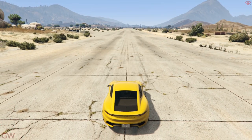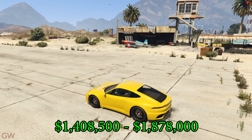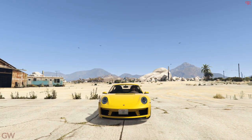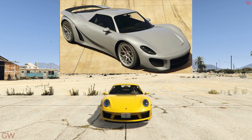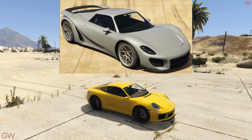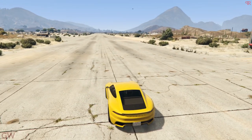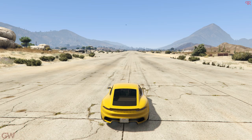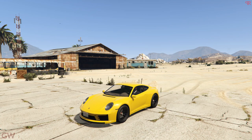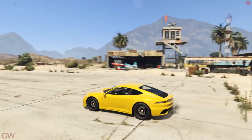This car is priced at $1.9 million, and it's also available for a trade price of $1.4 million. Just to give you all a reference, the PFister 811, which is the Porsche 918 Spyder in real life — the freaking hyper car of Porsche — costs just $1.1 or $1.2 million in the game. And this normal 992 Carrera costs close to $2 million. That's the absurd Rockstar economy for you.